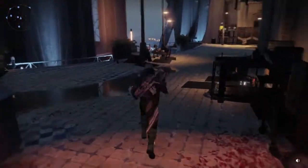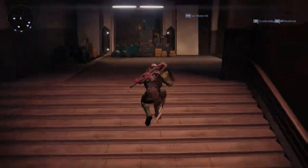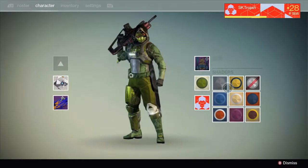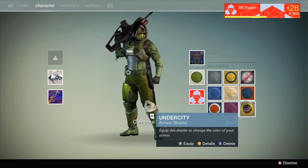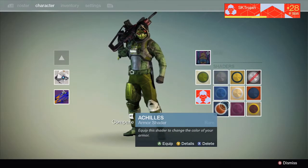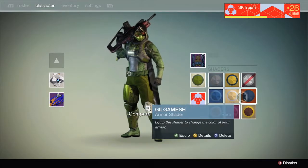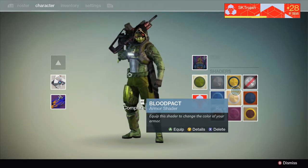Another way you can get shaders is through the Crucible. Using the Crucible, I actually have gotten multiple shaders. I got Undercity, I got Achilles, I got Blood Pact, and I got Gilgamesh. That's the way I got those.